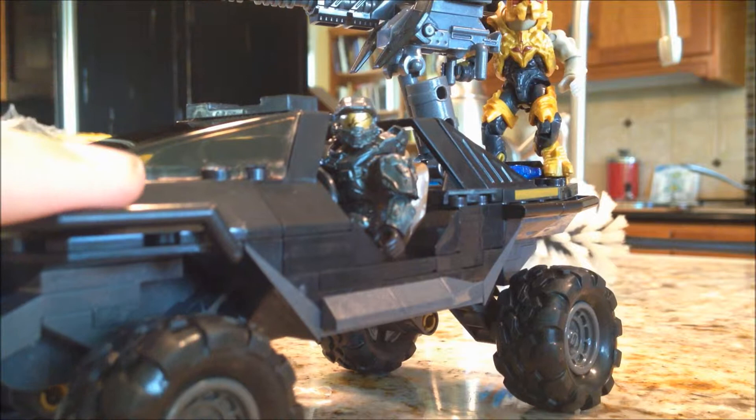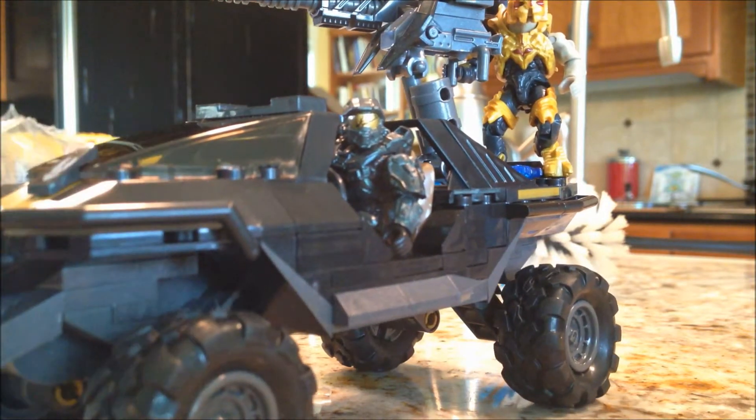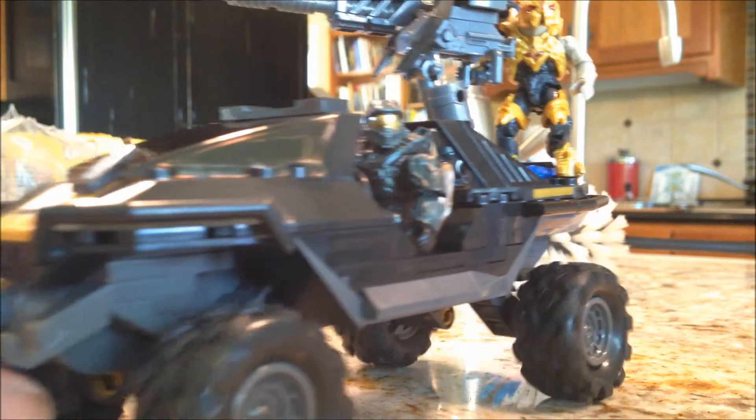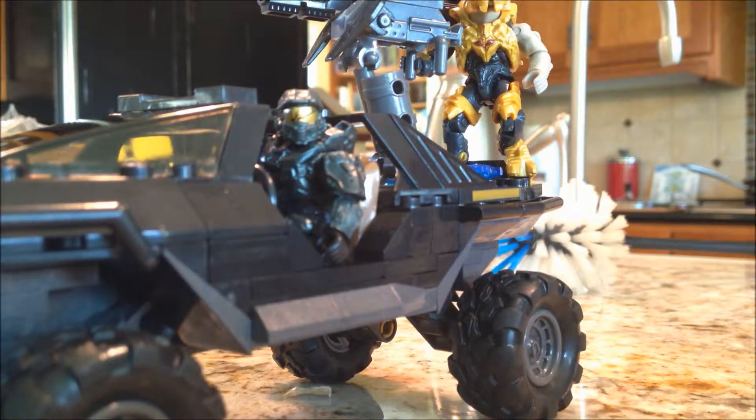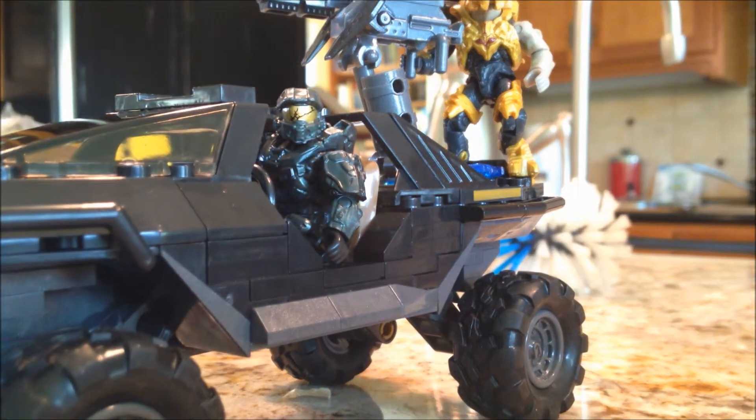We have active suspension pieces — if you were paying attention — and a Gauss Hog turret. All the aesthetics on the Gauss Hog are in fact gold. The Arbiter's gold and comes with an energy sword. Chief is regular with a crack in his helmet and an assault rifle. That's pretty much the whole set. I'll give this one a five out of five stars, because what else could you need but the Arbiter and the Chief? I'll see you guys next time.